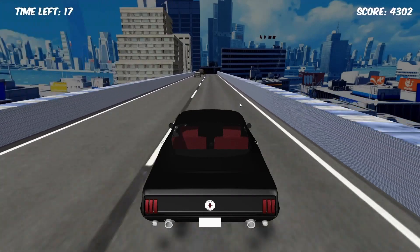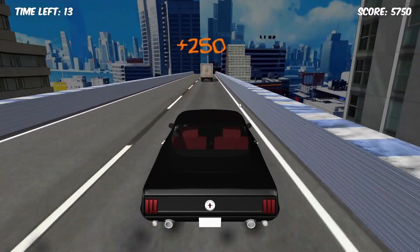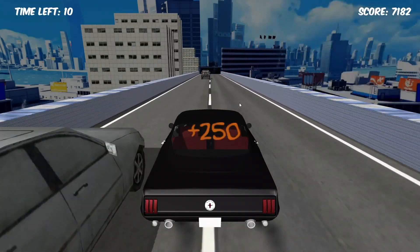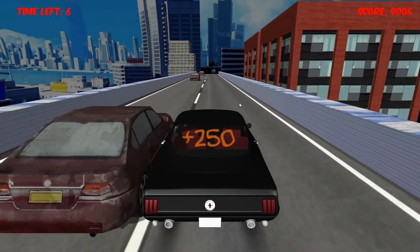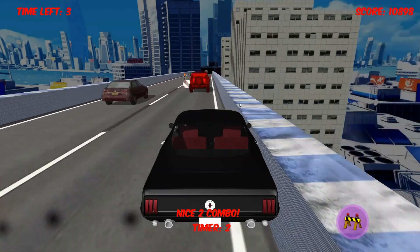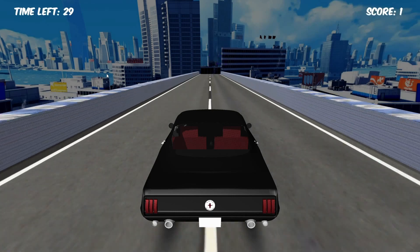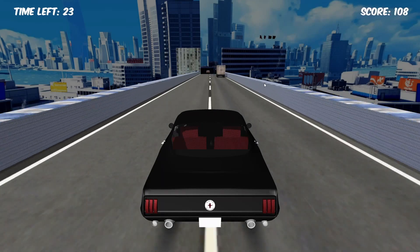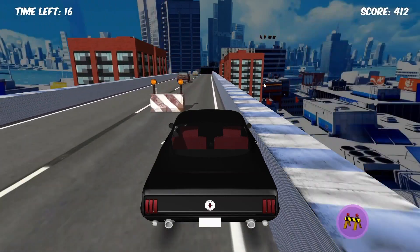Cars have a script attached to them which makes them switch lanes and interact with the user. The switching of lanes is performed at random — there is a 1 or 0 random value, so that's a 50% chance that the car will switch lane upon hitting the invisible object. If the car should switch lane, it will move slightly to the left or right depending on which barrier is closest.